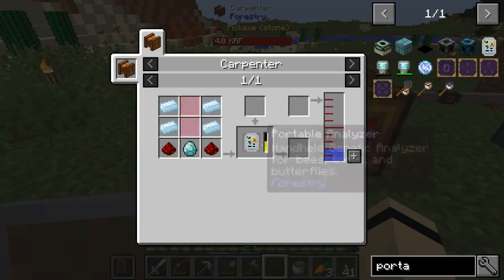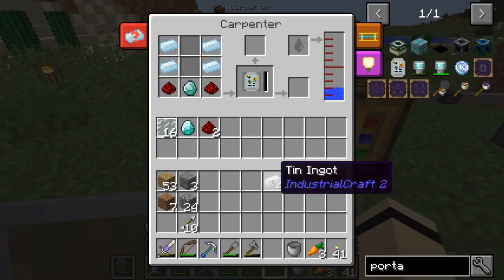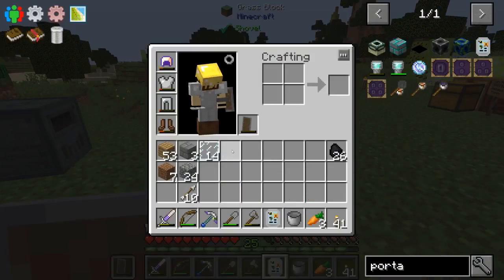I thought this was going to be easy but apparently I missed something. Wait — so this is just a template and you have to actually put the resources in there? Yes — I could have put them up there. I was very confused for a moment since I've never done this before, but I figured it out and we're on our way. Waiting for that to finish — let's take back our portable bee analyzer.